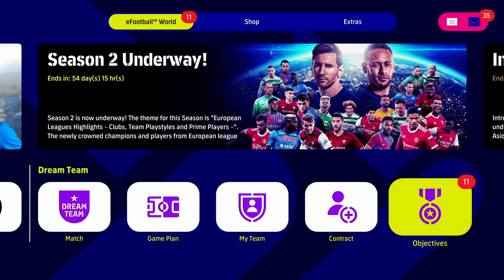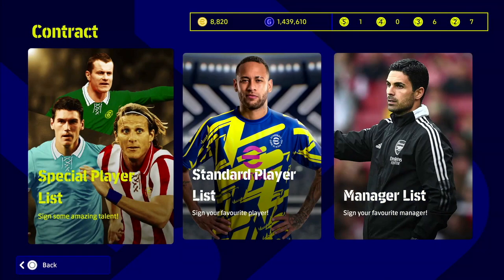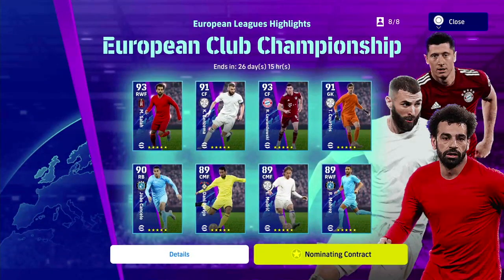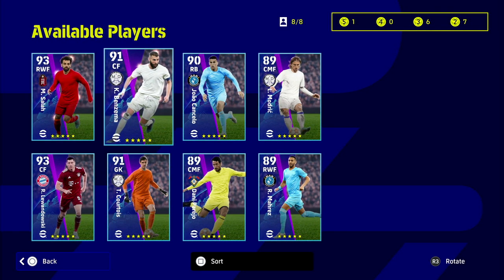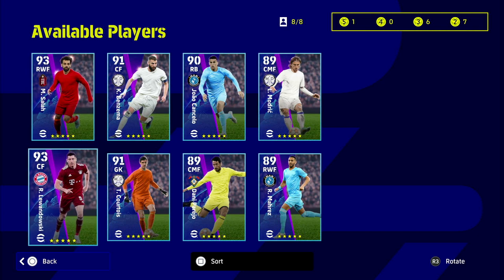Once we have that now in our club as a nominating contract, we can go back to the screen where all the players are — the players we can sign with the nominating contract — and actually go in and sign whoever we want. It's up to you who you sign. My recommendation would be to have a look at your squad and see what players you actually need. Lewandowski and Salah are probably the two big names and that's who I'll probably go for. You can see in the top right-hand screen I now have one five-star nominating contract which I can use to sign any player I want.